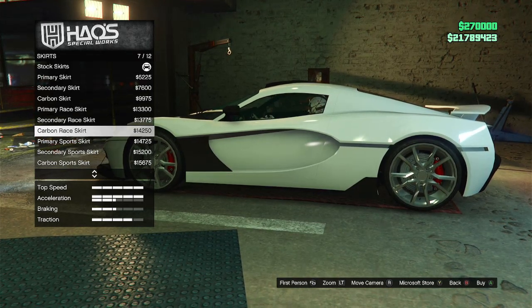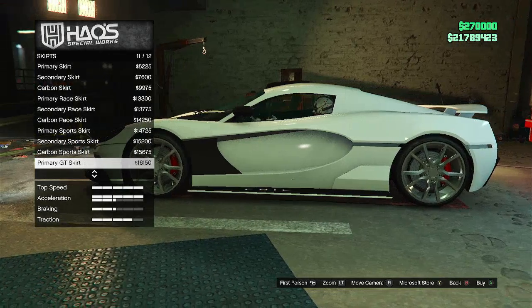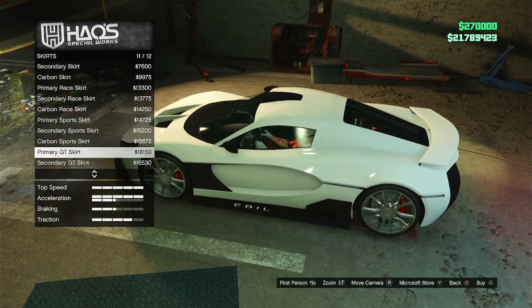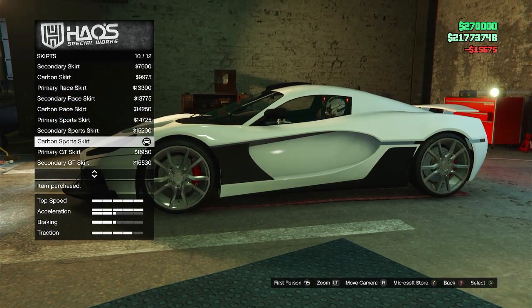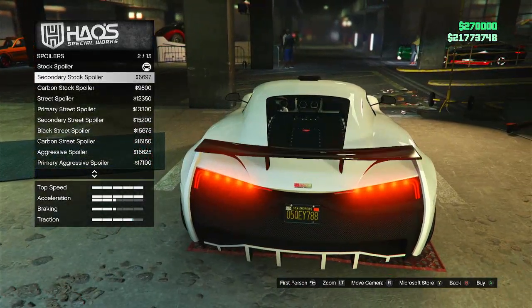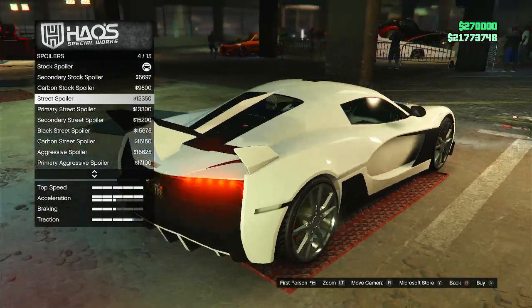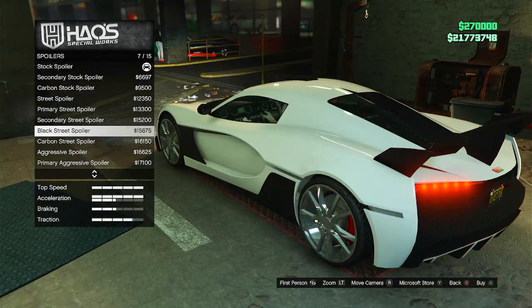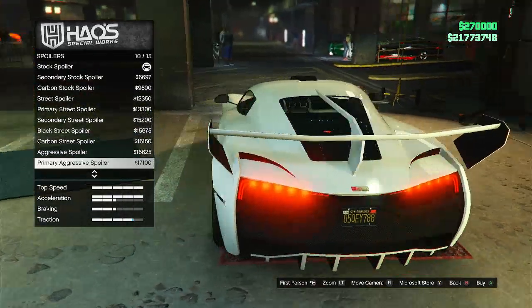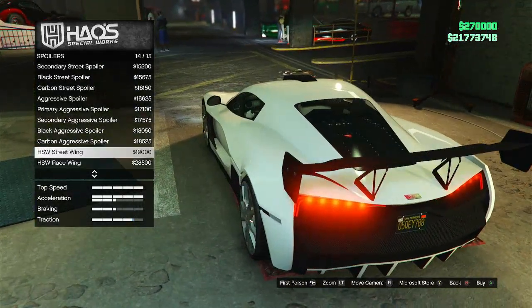For skirts, options include primary, secondary, carbon, primary race, secondary race, carbon race, sports, and primary GT. I kind of like that sports one — it looks nice. Then looking at spoilers — I'm not a fan of spoilers on electric cars personally, but this one actually looks cool the way it runs up the windshield and onto the roof a little bit. Options are primary, secondary, black street, carbon street, and aggressive spoiler.